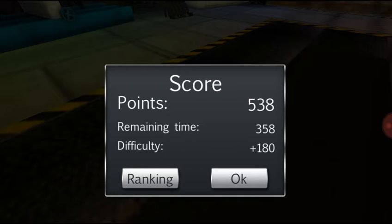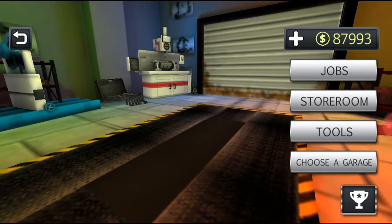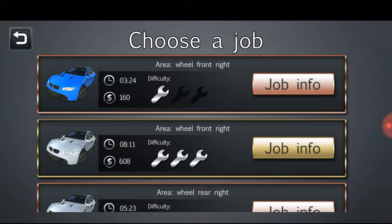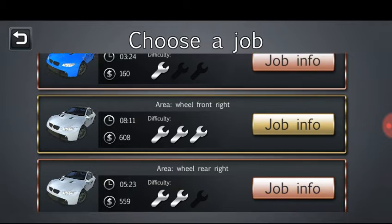These points don't matter much because there's not really competition — you've got to get around 1200 for the high score, so it takes quite a bit. Let's see what our next job is: front right, front right, rear right, front left.